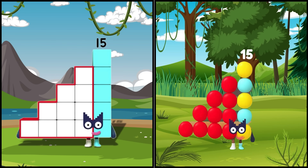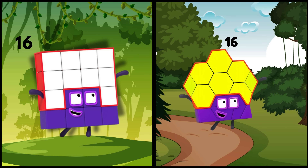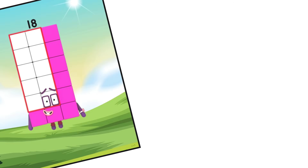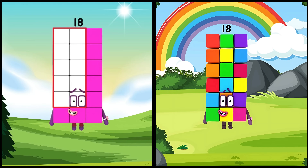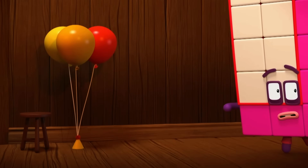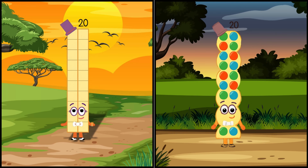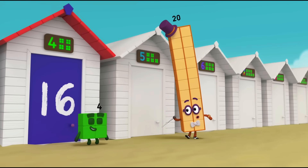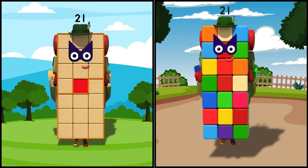15. 15 as different shapes. 16. 16 as different color. 16. 18. 18 as different shapes. 20. 20 as different color. Which hut's mine? I'm two tens or... 21. 21 as different shapes.